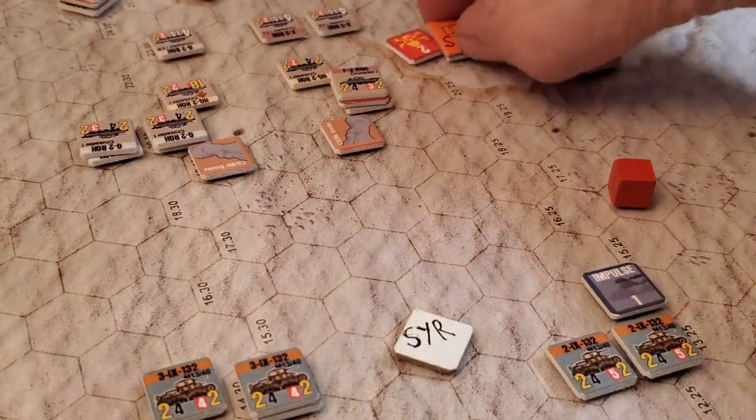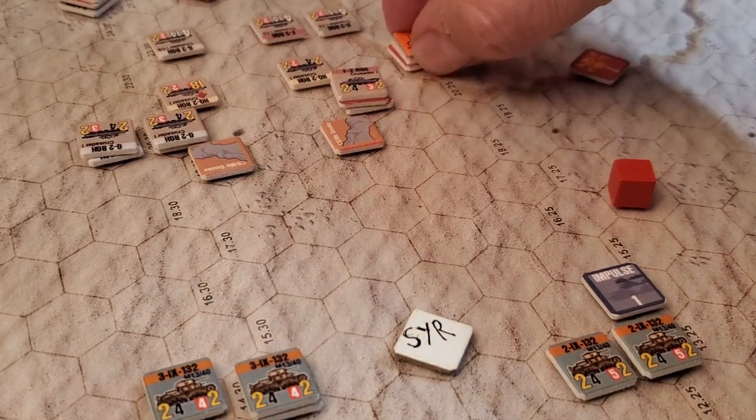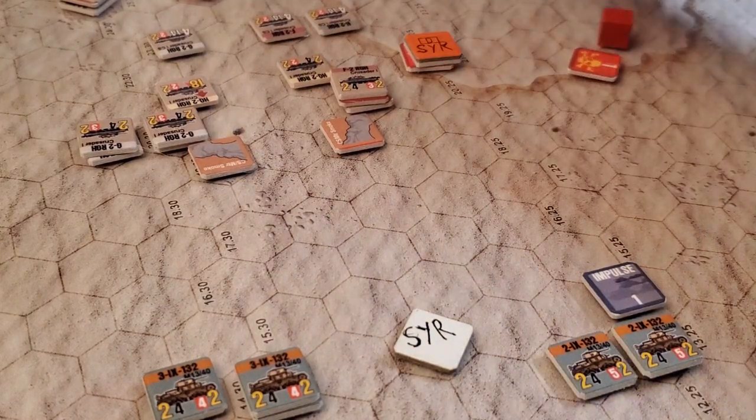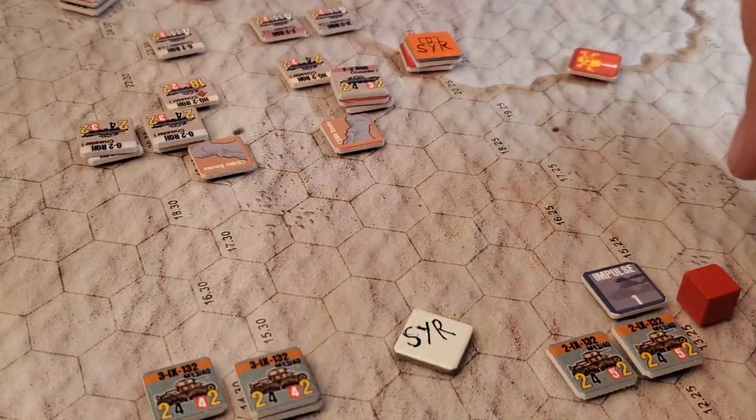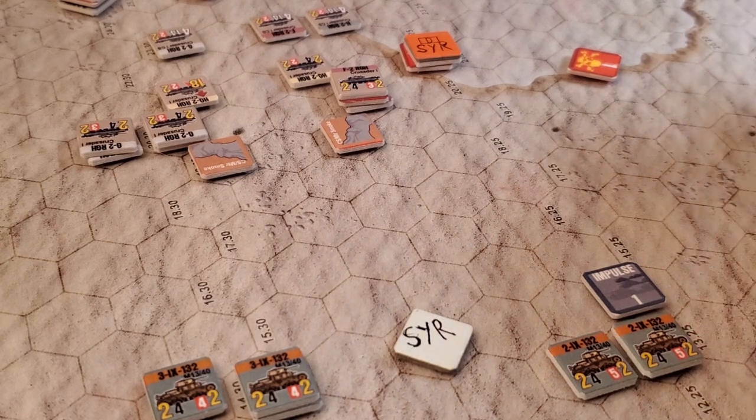Off it goes. And then these guys have to retreat three — one, two, three. They're going to retreat one hex to there. Well, these guys can opportunity fire, or I can use somebody else if I wanted to. Here's four plus three — seven steps here. Let's fire with these guys.